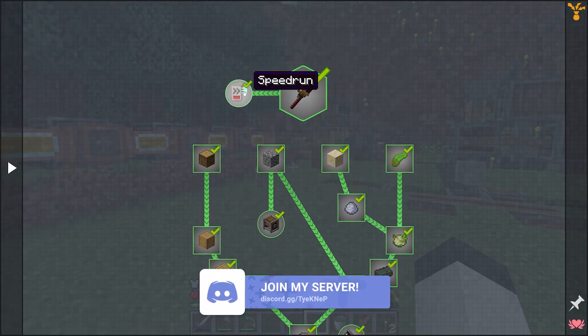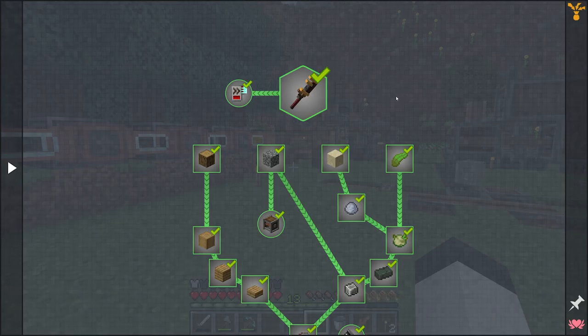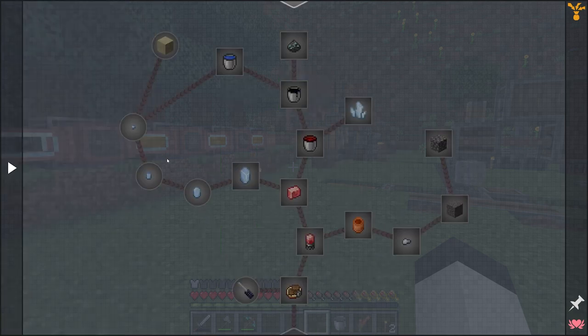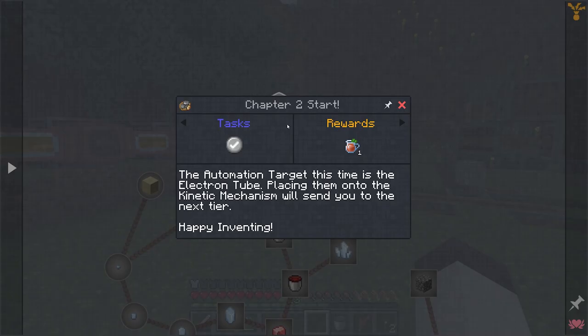I did click on 'speed run' — I didn't realize when I read it that it's basically just saying this is a way to go through the content, just a check mark. I thought it was going to make me do something fast. Anyway, we're moving on to chapter two, 'The Alluring Experience,' and we're going to do a couple things today.